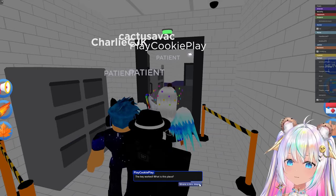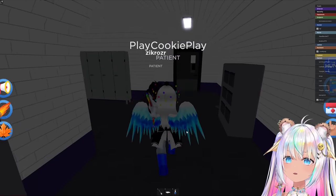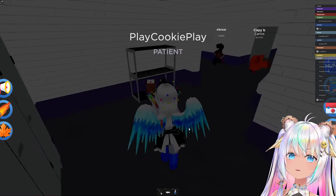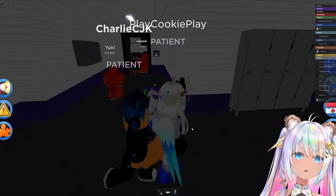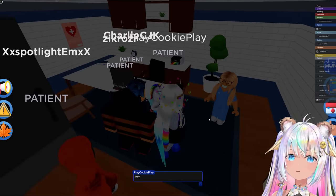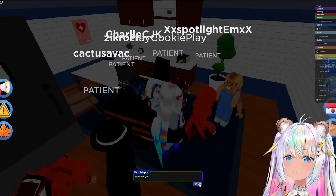The key worked — unlock! What is this place? Where's Miss Maple? Are you down in this basement? There's a lot of areas down here — I feel like we shouldn't be down here. What is happening? Here's her office — she has an office in the basement. Hey, it's you!